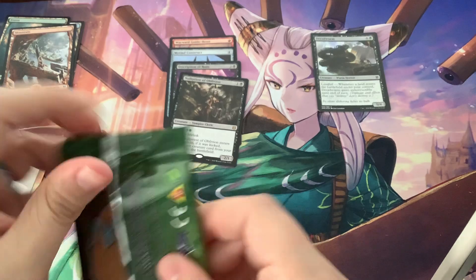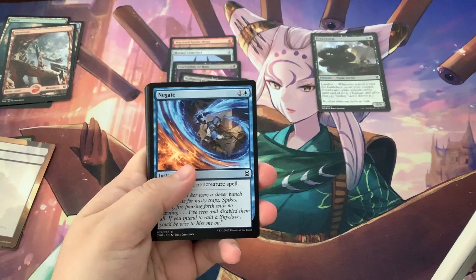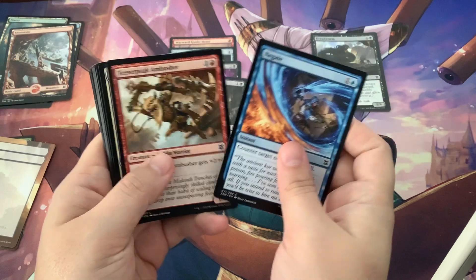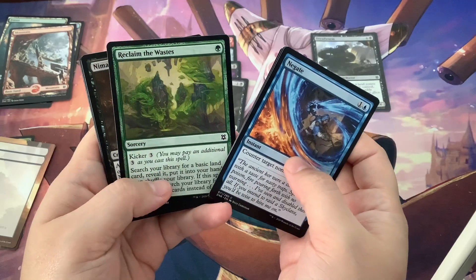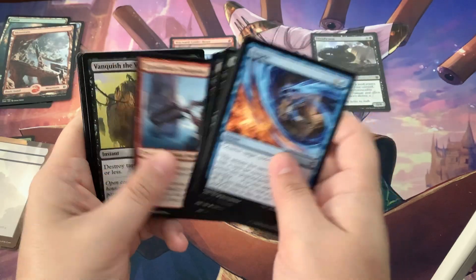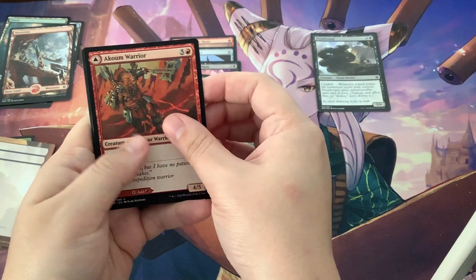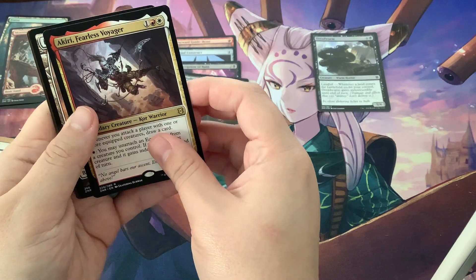Let's get going — there are quite a few packs. I think there's six of them. Again with the stupid Negate! I know, I know there's not a Force of Will in here, but it looks like it. I get so excited because I once pulled a Force of Will in the Mystery Booster. So anytime I see that pattern it gets me super excited and then it's a giant letdown. Another rare — oh, a legendary creature! Cool — Akiri, Fearless Voyager.